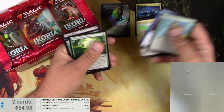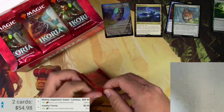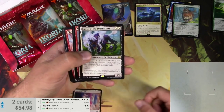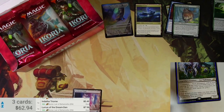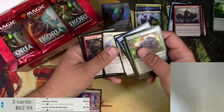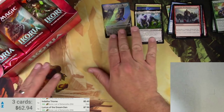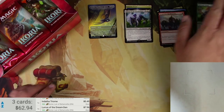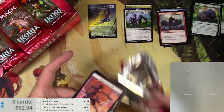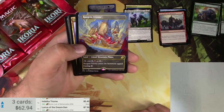Some uncommons and commons. Next up, Ikoria — I'm liking this set, it's fun. Lurus of the Dream Den, wow, that's another pretty good one. Of course it's now been banned in some formats, but it's going to go down in history as one of those infamous cards of infamy, you know the ones I'm talking about. And the tab — more than half the time it does not work for me personally. We got a Roger and Triumph alternate showcase — this is the bomb box right here.